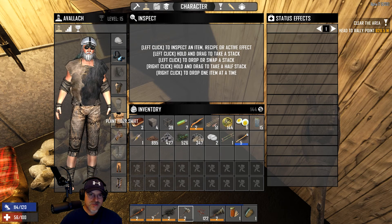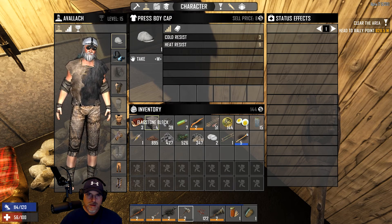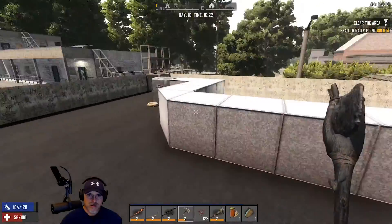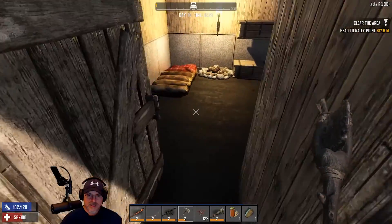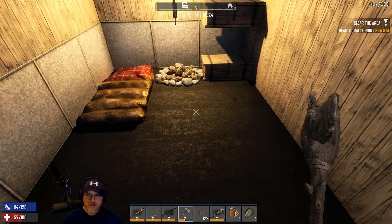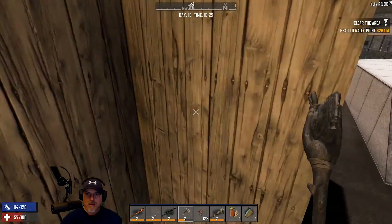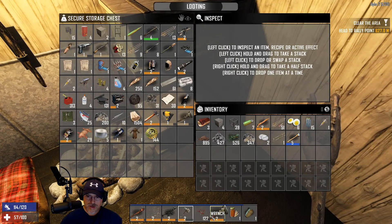We've got our grass stuff back on - not as sexy as the other stuff, but we're going to be able to move a lot faster now, and that's going to be really important for staying alive. It makes sense - armor is heavy. Let's stick this stuff in storage, we don't need to be carrying it around. Now let's get to work on this tower. I'm going to take the nail gun out with us.